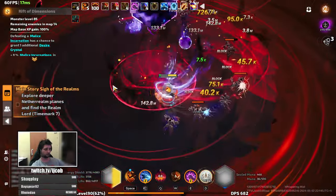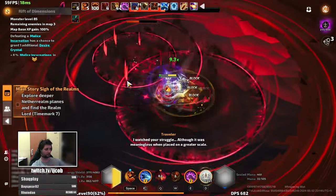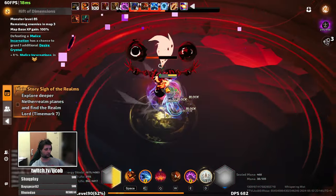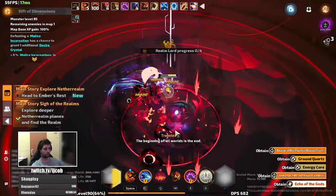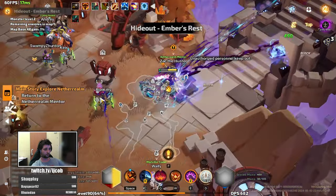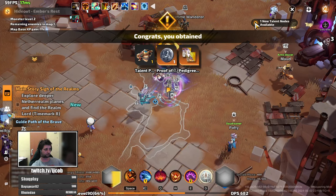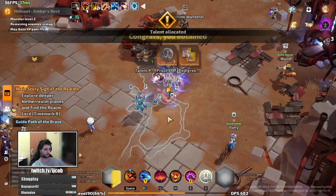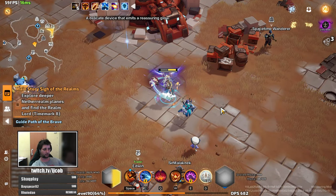Once you stack your fervor up — it is a fervor stacker as well — the damage goes through the roof. I just hope that the scaling of the build will continue with gear progression, because all the items I have right now are really cheap, just base versions of the unique items. It is a fully unique build, so you don't need to craft any piece — you can just buy unique items and start farming and you should be good to go.